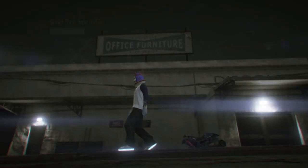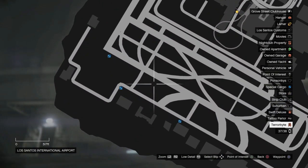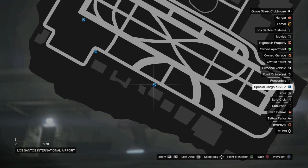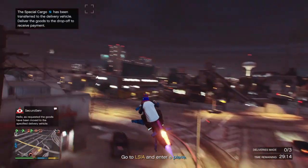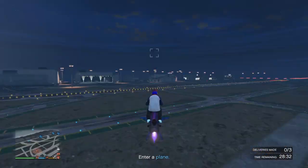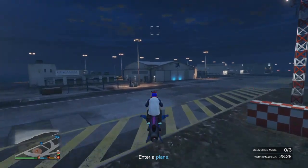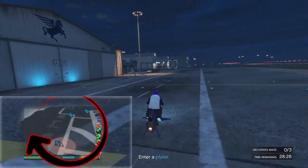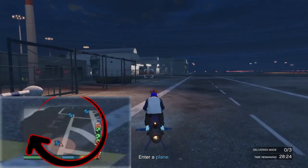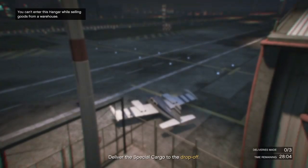If you don't own an Oppressor, Oppressor Mk2, or Deluxo, it'd be a good idea to have a helicopter or your fastest vehicle waiting outside your warehouse so you can fly to the airport as quick as possible. Head straight for your first plane because you're going to have to pilot and land all three of them, and you'll only have one destination for all three planes.